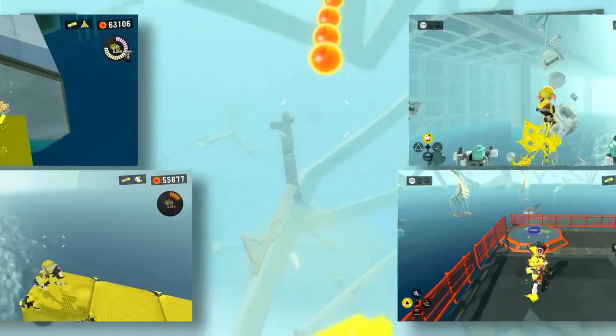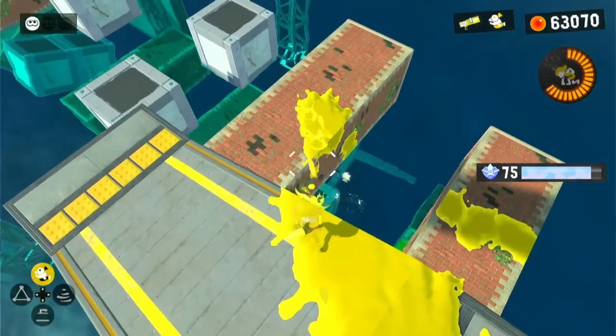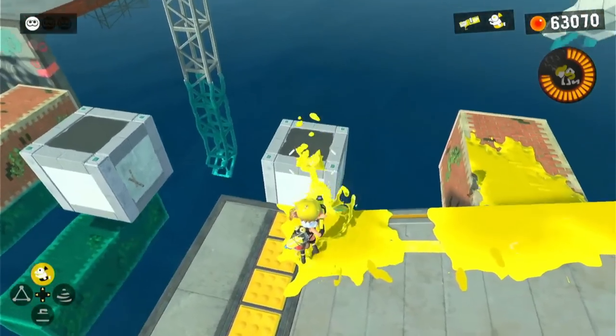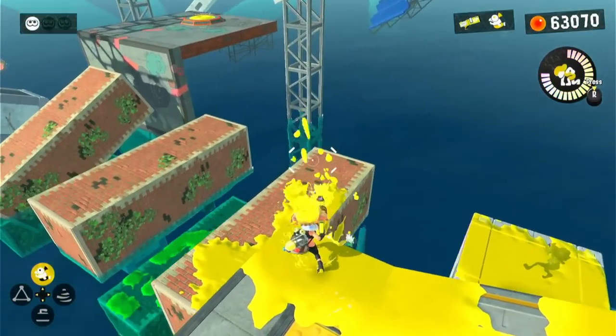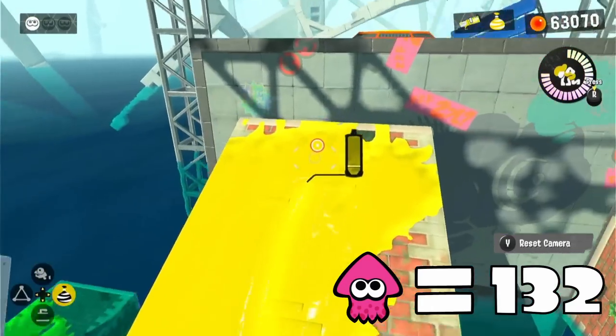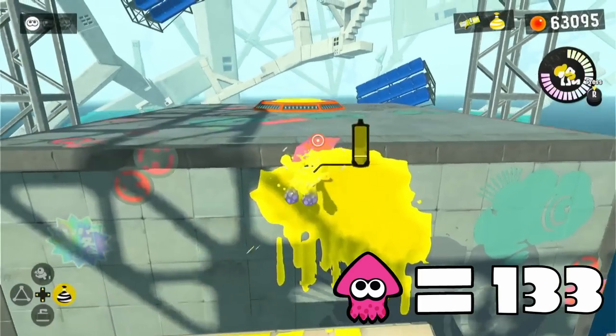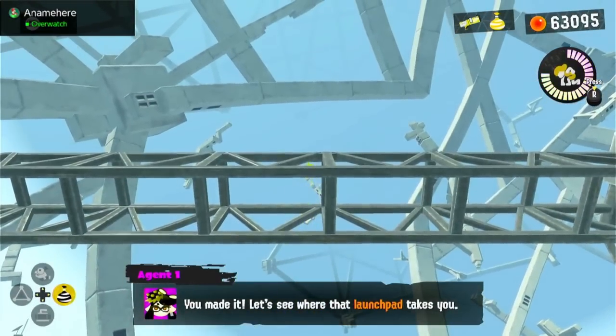There are four large chunks in this level, and this was the very first one. I'm inking these moving blocks, trying to give myself a row to swim on since the water below us will not remove any of the ink for whatever reason, meaning we can get to the final part of this area with two squids. So far, we're at 11 squids for this one level — this isn't looking so good for us.